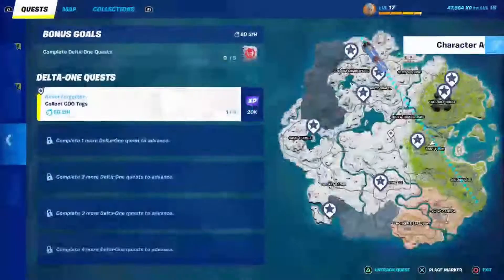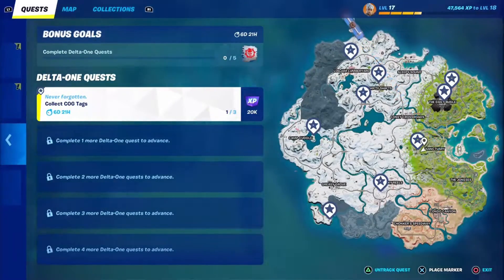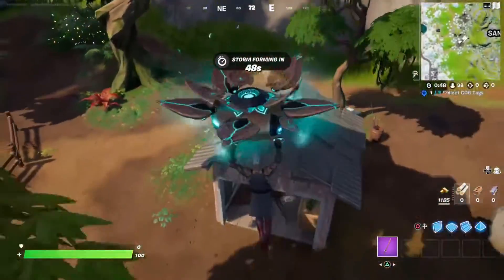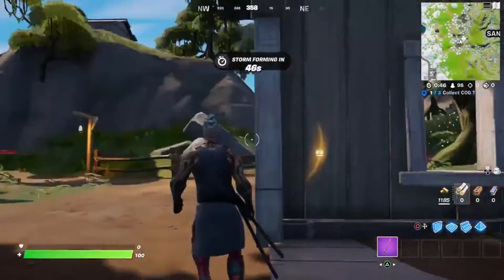For the second tag, you might want to head down to the Sanctuary, right next to it, in a little tiny con, next to a house in the middle of two mountains — you're gonna find the second tag.